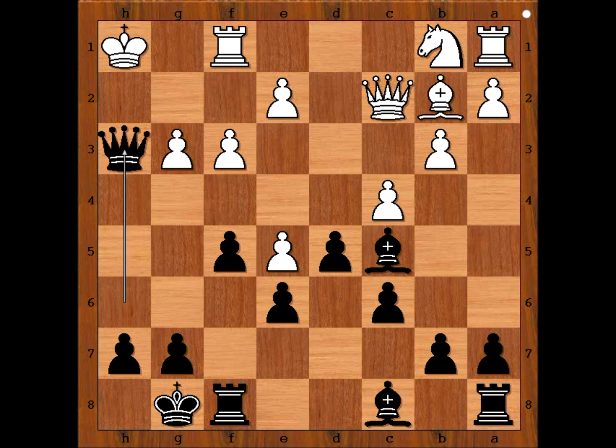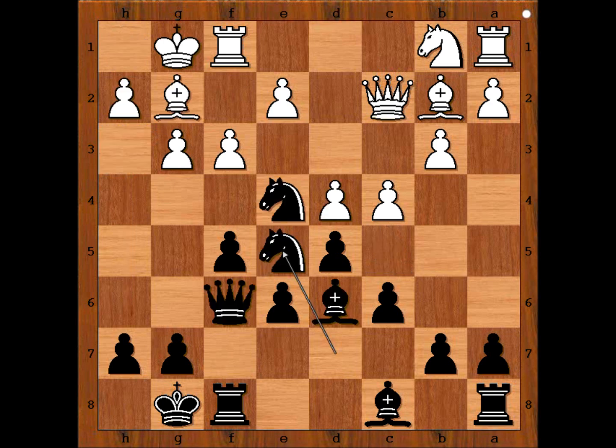Interesting, isn't it? Going back to the most critical position of the game. In the game, White captured the Knight on e5 with Pawn. Can White play a better move than that? What would you do if you had white pieces to avoid the disaster that happened in the game? Because after Pawn takes Knight, there was Bishop to c5. So the solution is c5.